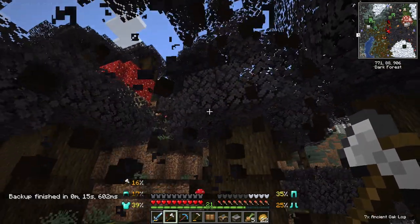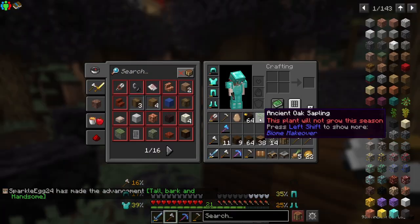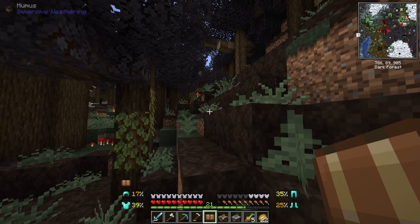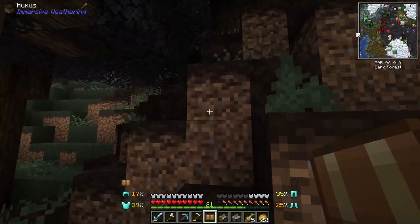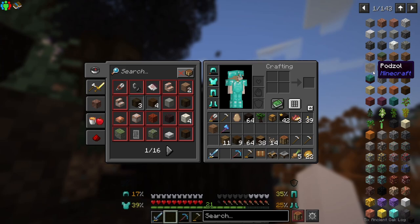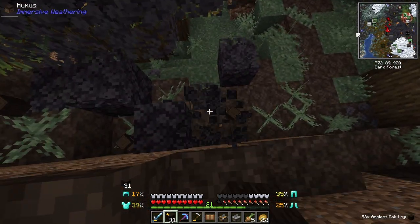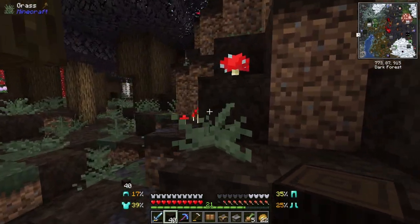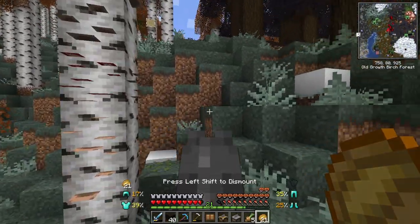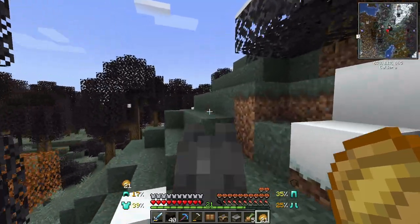This ancient oak log — that is exactly what I want. Oh, we got a sapling! The saplings seem pretty rare for this tree. It might be better to just look for ancient oak trees here rather than grow them at base. We already have over a stack and a half, and here's another tree. Every single axe I brought broke though, so I need to head back home and bring a ton of axes. I can't wait until we have better tools — this is just not cutting it.